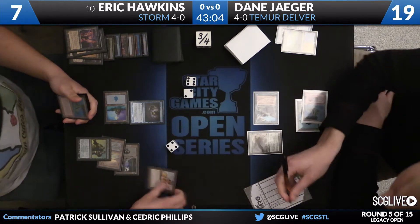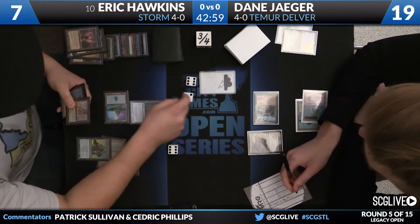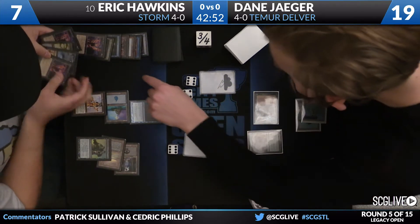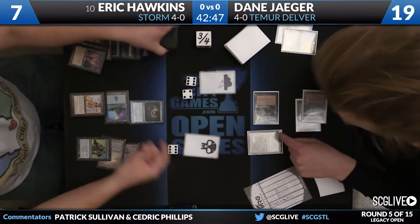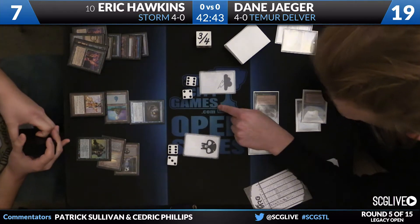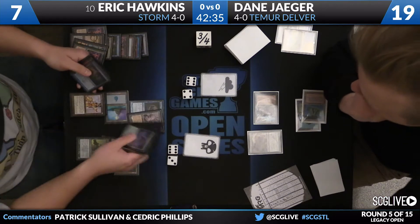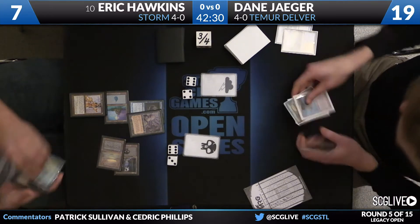Spell nine. Break this with Infernal Tutor on the stack. We have seen this song and dance from Storm before. And now he's just going to search up the old Tendrils. They're just making sure the spell count is correct here, but Eric has more than enough spells at this point. And even if he was short, he could just float red, get Past in Flames, run through it all again. He can just get to ten spells pretty easily this turn and win the game.